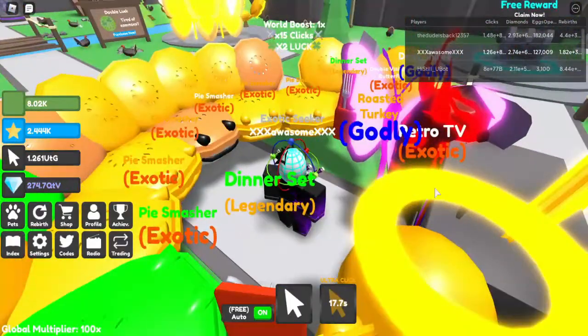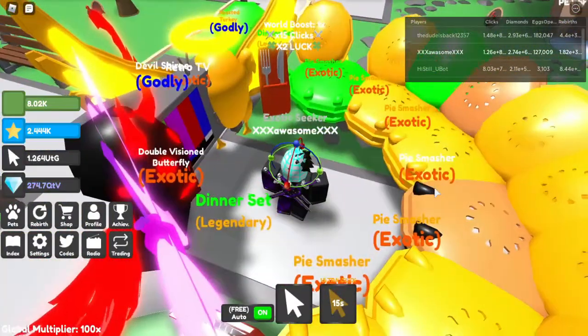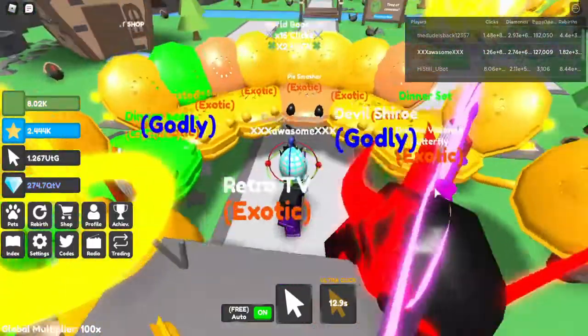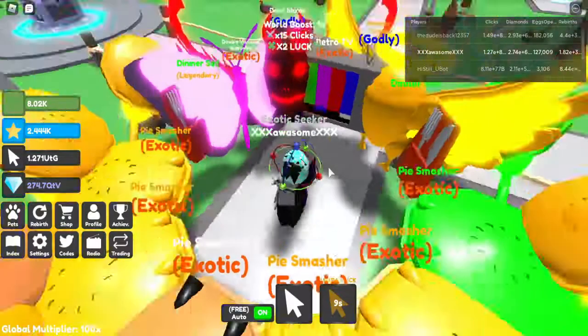We got a couple of the Golden Pie Smashers, which cost 5 normal Pie Smashers. And then we got one of the Toxic Pie Smashers, which by the way takes 5 gold. It's complicated. I started with like 50,000 eggs, so I opened around 100 and around 70,000 eggs and got all this.